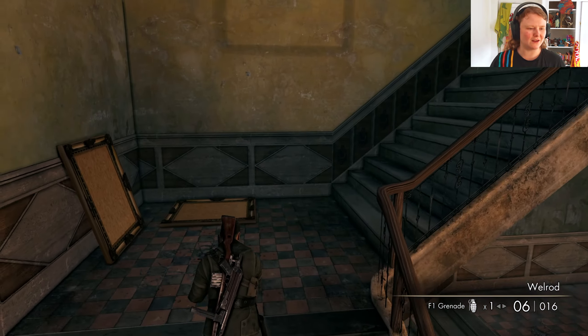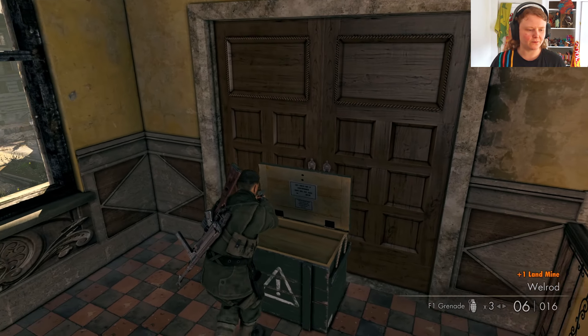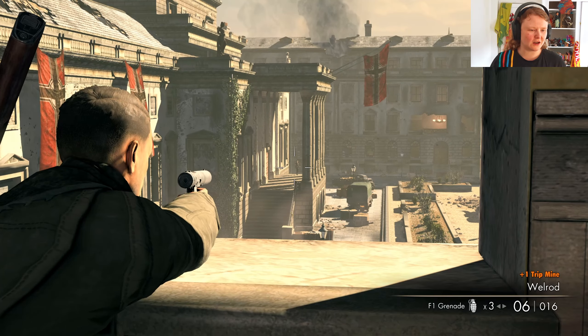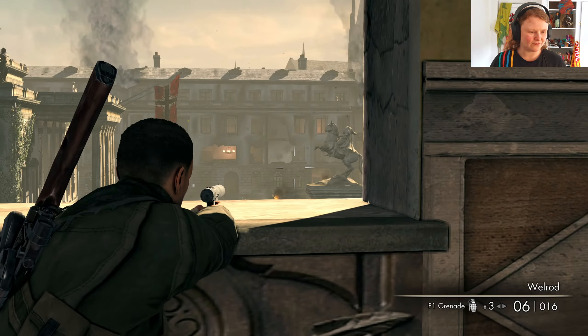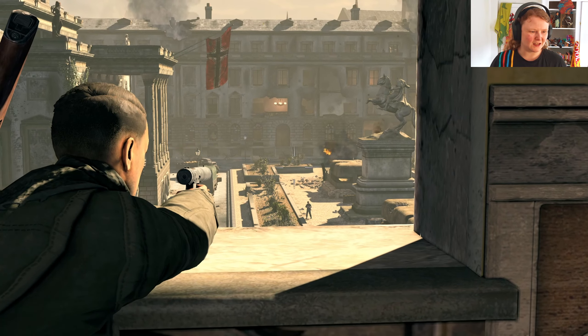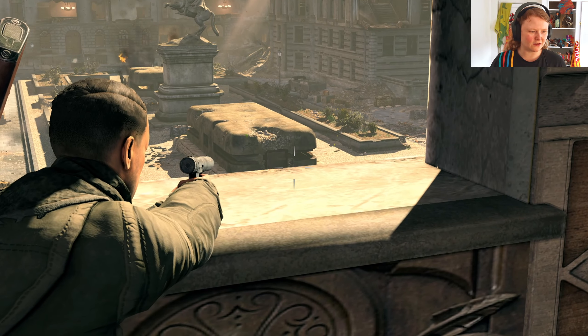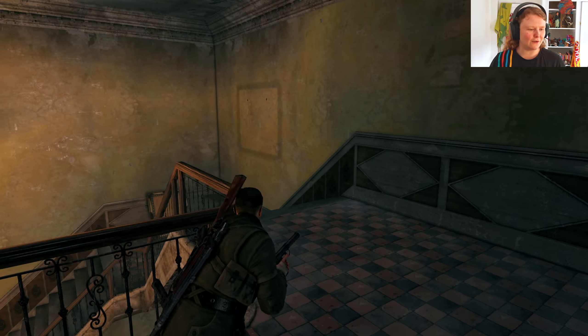Why am I all the way up here? Because there's a box up here full of ammo I'm gonna collect. I can't even show you guys where all the guards are - I could try anyway. There's a guard there, there's a guard way off in the distance, another guard there, a couple of guards over there somewhere, and I think that's it.